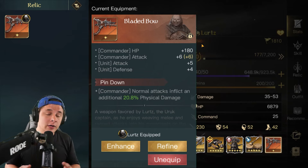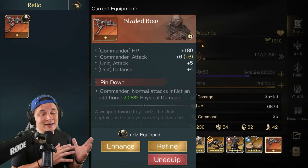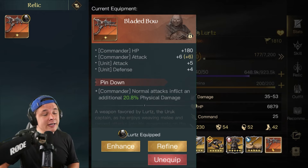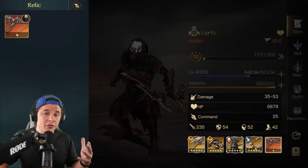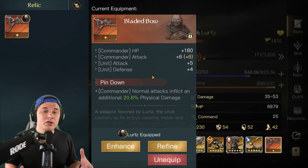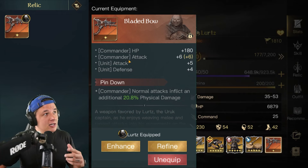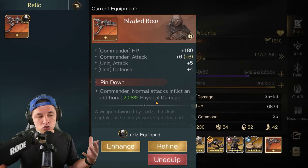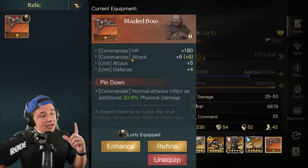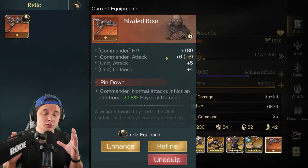So what are relics? Relics are a fifth piece of equipment you can have on your commanders in addition to the rest of the gear. As you can see, Alatyr has his Bladed Bow relic equipped alongside all four other equipment pieces. Relics give you a variety of bonus stats as well as a special effect. For Alatyr, he gets extra stats plus the Pin Down ability, which inflicts an additional 20 physical damage on his normal attack.